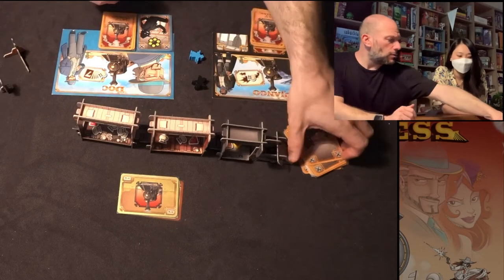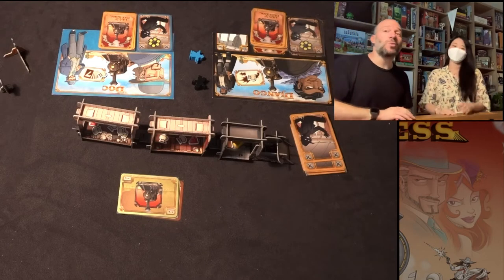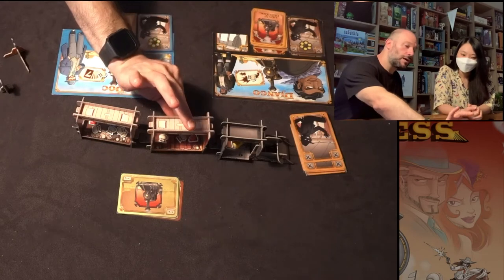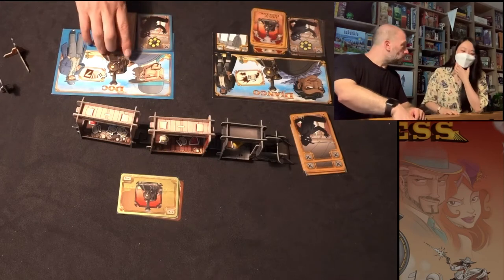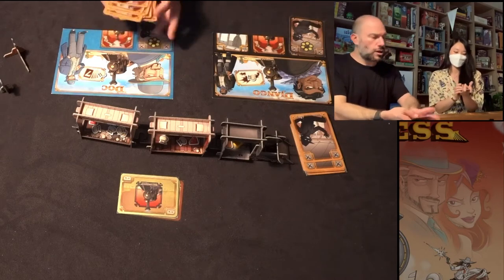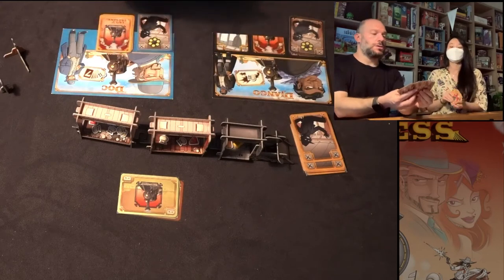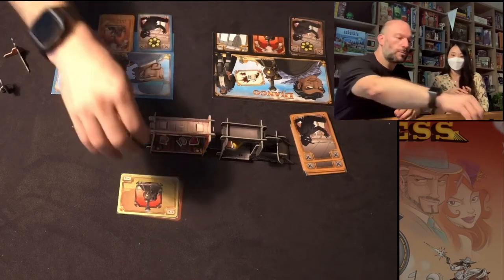Then you decide on your first player. I'm going to be the first player — this is why I invite Minju to play with me, she lets me go first. The first player goes in the caboose, the rearmost car, and the second player goes in the second car. You've got to be careful — that sheriff is there. So shuffle your deck and draw six cards. We're going to have six cards to start the game. Take a look at them so you know what your options are, and then we play our first scenario.